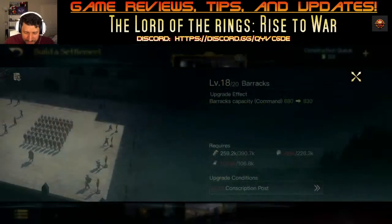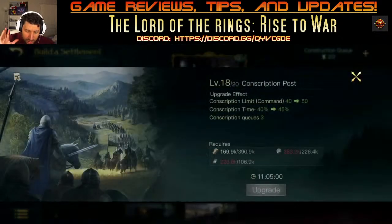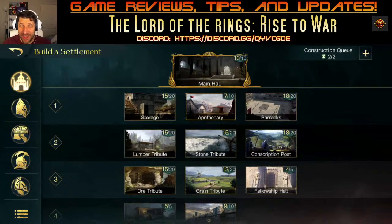Your barracks should be level 18 — there's no point leveling past that until you have a large army. I highly recommend leveling up your quarters to max because it makes units come out 50% faster. Leveling your quarters to max gives a 90% increase in production speed. There's also a way to reach 100% — we'll get to that in a moment.